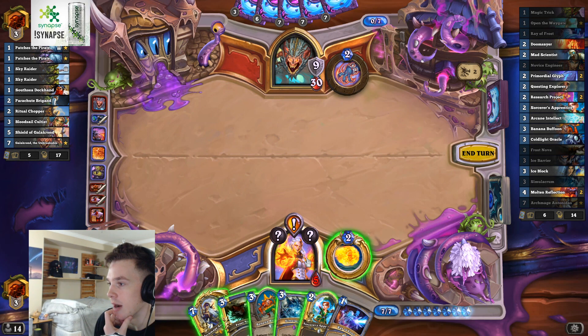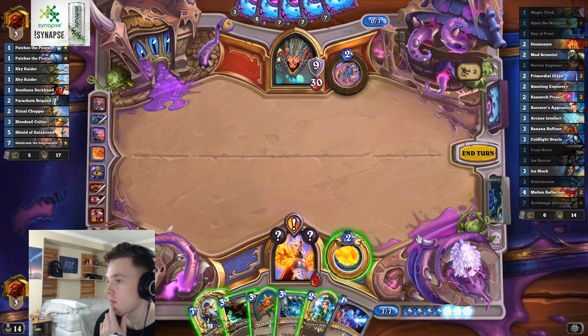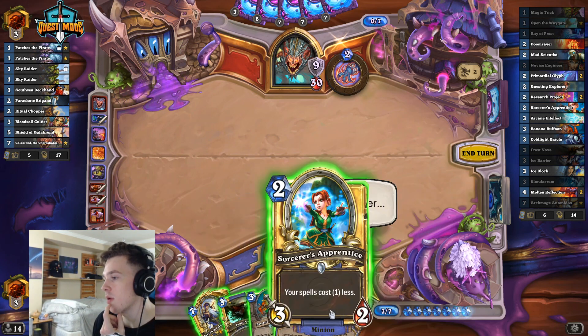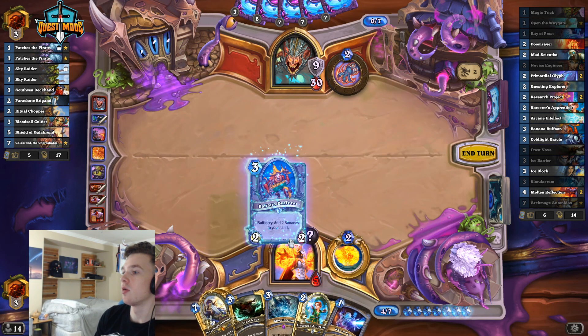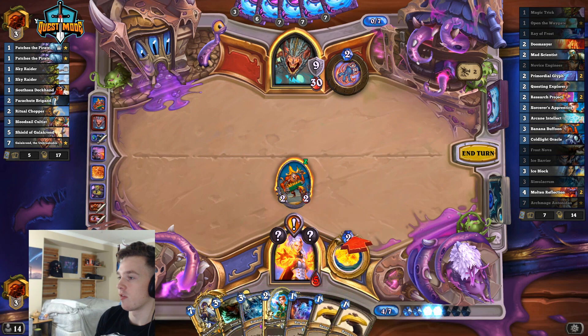The quest would be done now if we wanted it to be. We definitely don't have an OTK. So whenever we play the Apprentice, all this stuff is just good to go. I don't think we really want a Banana for no reason right now because we're just missing some damage after the Time Warp turn. So I'm going to play the Buffoon and most likely just Hero Power face.